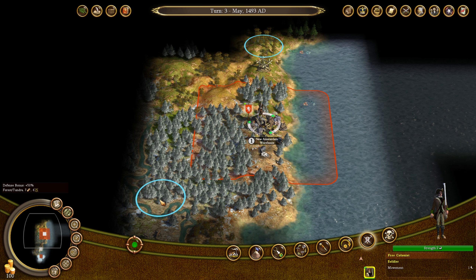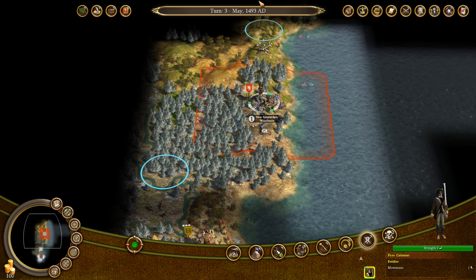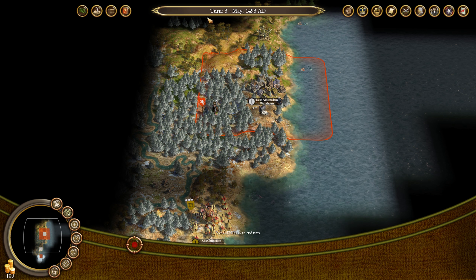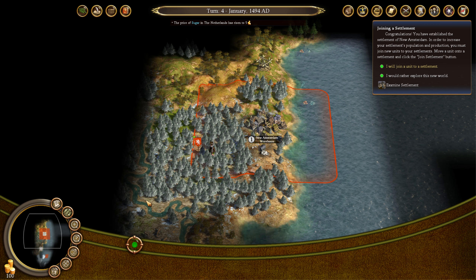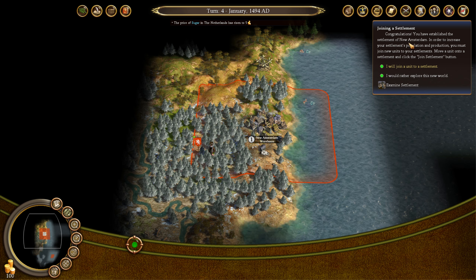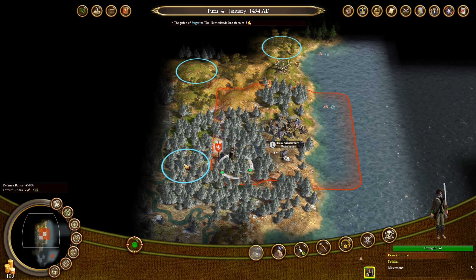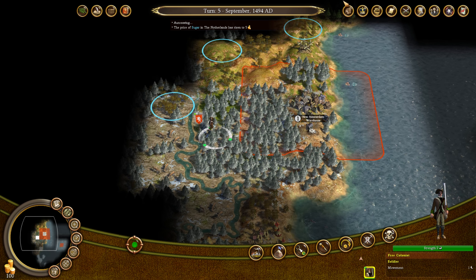I'm going to go ahead and stick with the recommendation for now, but I'm sure at some point we will wise up and not go that route. So you can join the settlement and work as a citizen — this is our soldier. I think we're going to do a very light amount of exploration around here. Oh, we could have come down here a little bit closer to the river — that might not have been a bad idea. That ought to be something for our next settlement probably.